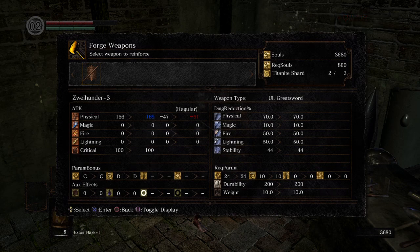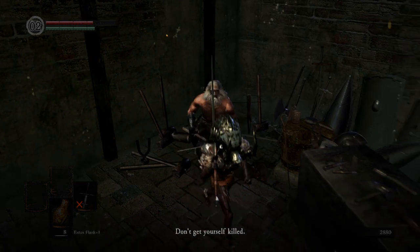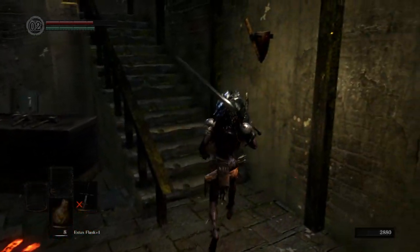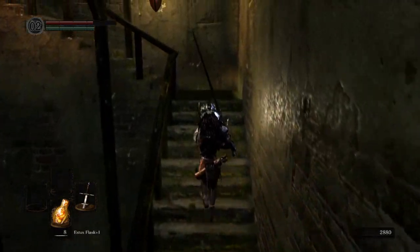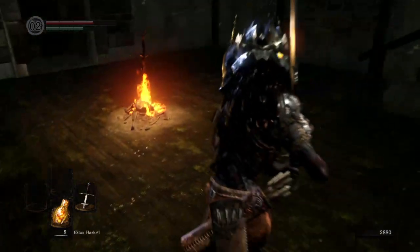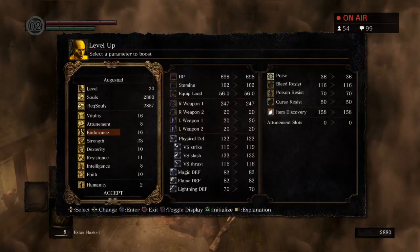Should I do reinforced club up one? Nah, I can do club three or Zwei three. I'll do Zwei for now because I don't know what other big strength weapons I'm gonna get. PvP in forest — I'm gonna get killed, everyone's twinking already, I'm sure of it. I have a good feeling about the gargoyles though — I have a really strong setup. But I can't fat roll the gargoyles.